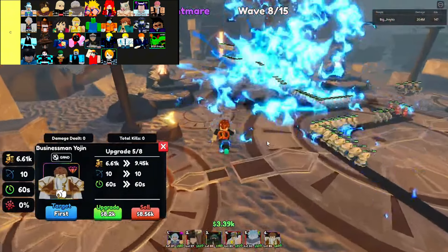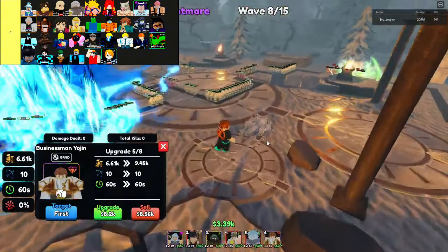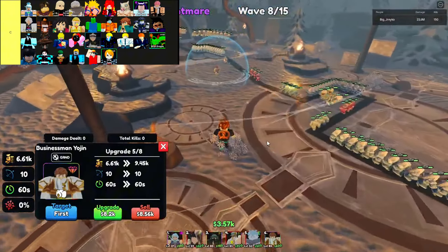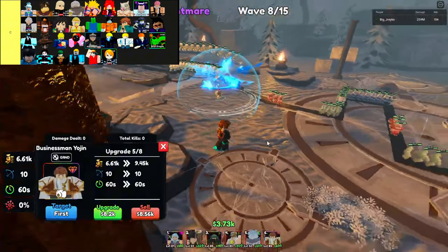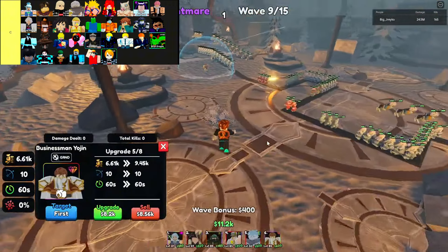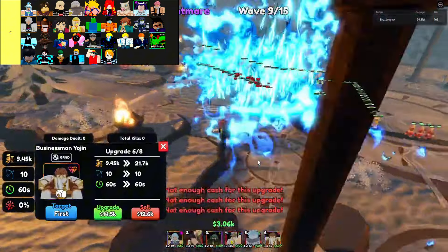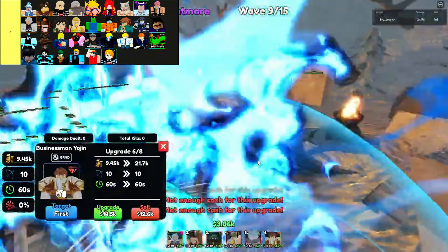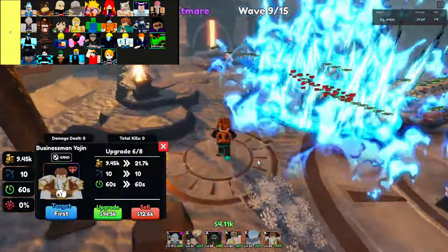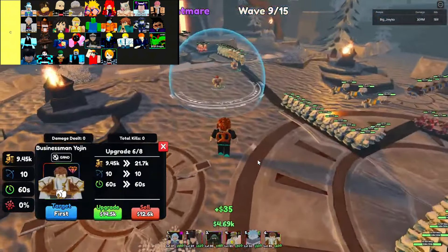These units serve as underwhelming choices that struggle to fulfill their designated roles effectively. They typically exhibit deficiencies in versatility and damage output, failing to meet the standard expectations of competitive play. While they may serve as emergency options in desperate circumstances, relying on these units invariably introduces a struggle for efficiency and effectiveness. Players are advised to aim higher within the roster hierarchy, seeking units that offer more consistent performance and greater overall contribution to team success.